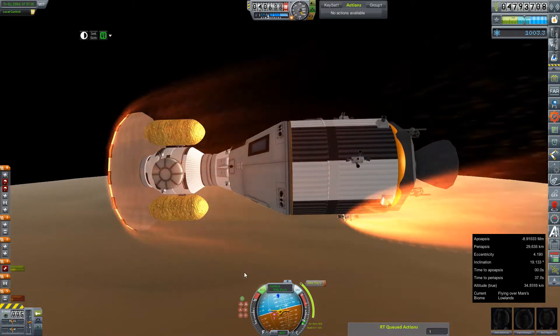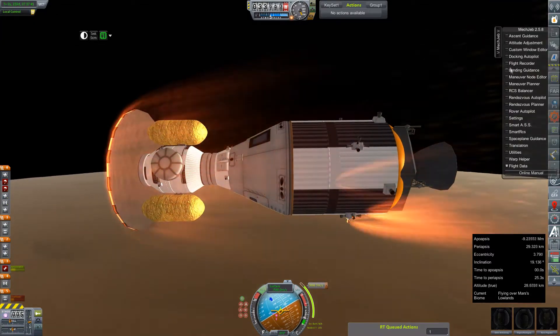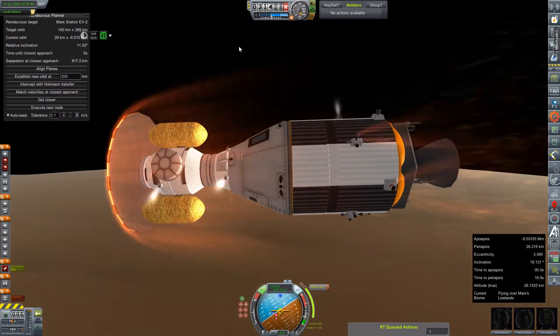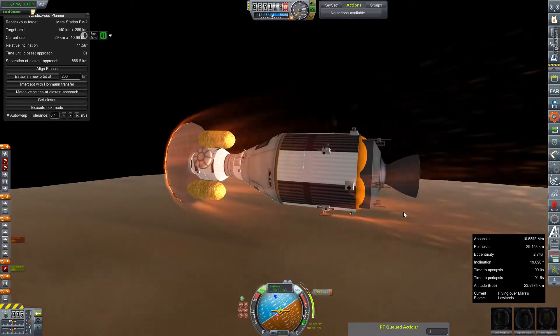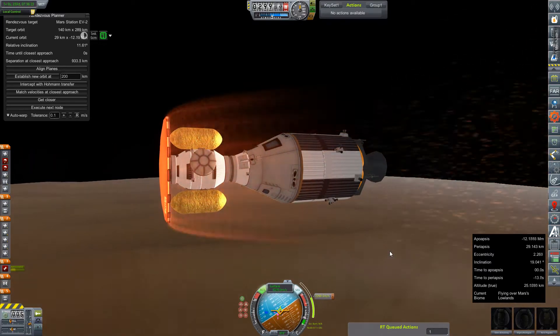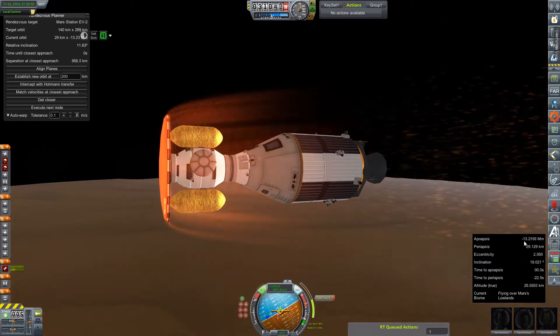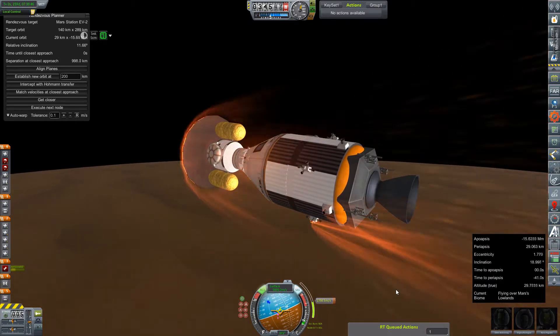We almost lost our antenna there and we're now getting into the meat of our aerocapture maneuver — trying to keep our heat shield angled in, keep thrusters from overheating and exploding, keep the heat shield from exploding, and still hoping to get enough braking force off of this heat shield to put us in orbit.